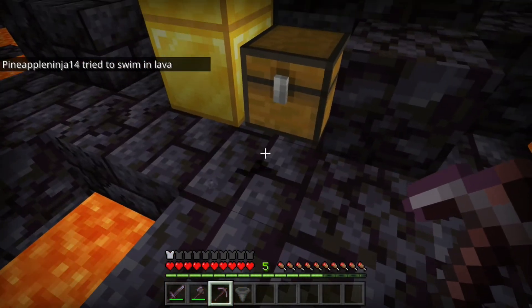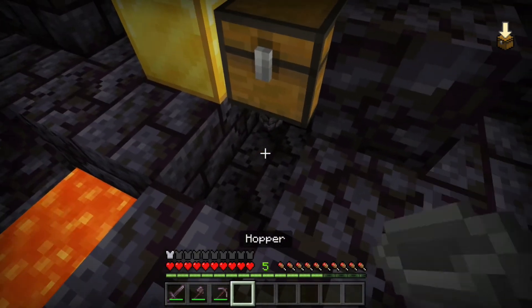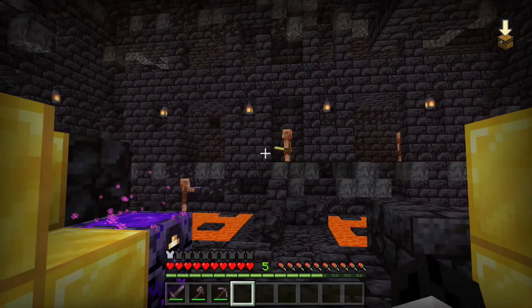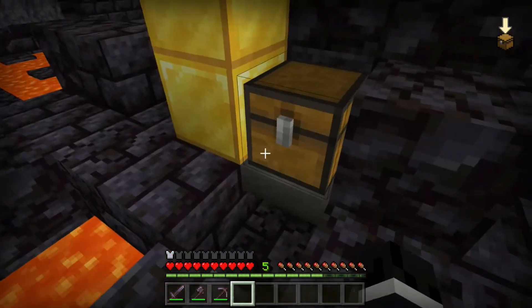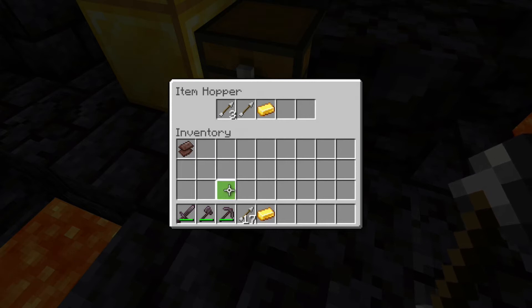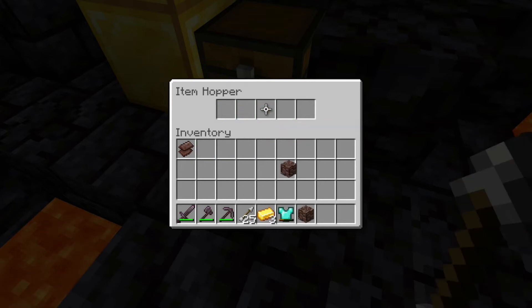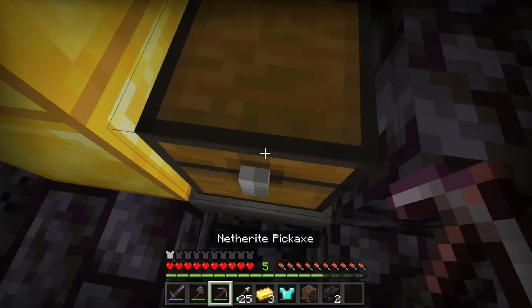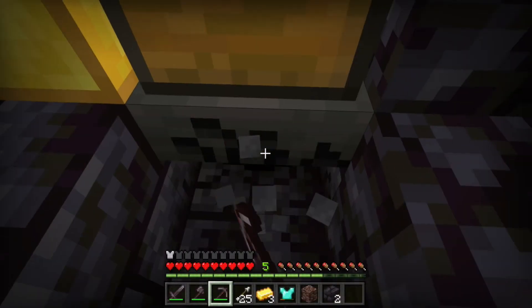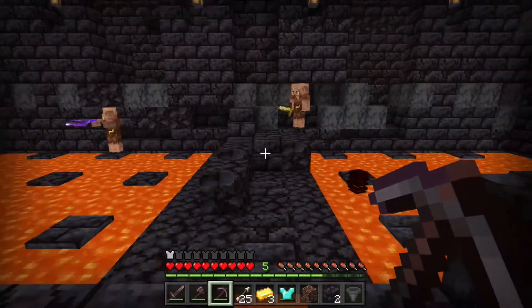So what can we do that isn't opening or breaking the chests? What we can do is break away the block from underneath the chest and place a hopper. Now you should see none of these piglins are getting aggravated — nothing bad is happening. Our hopper is taking out all the goodies from inside the chest.